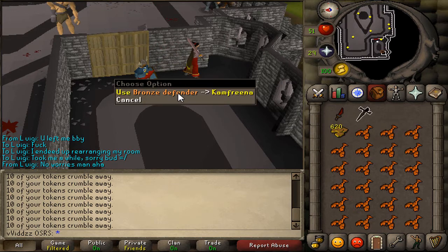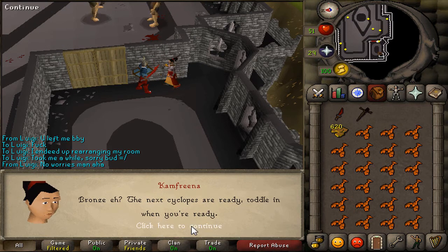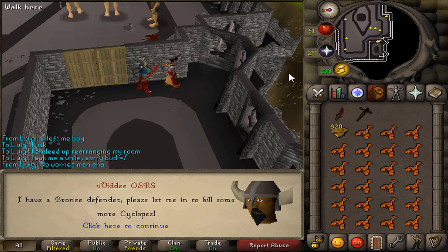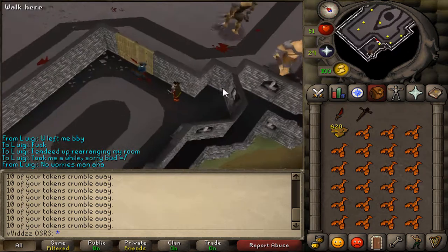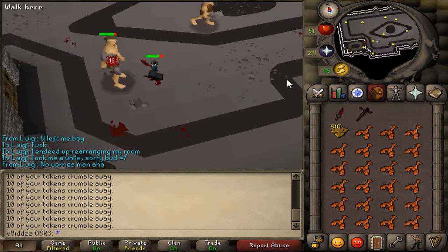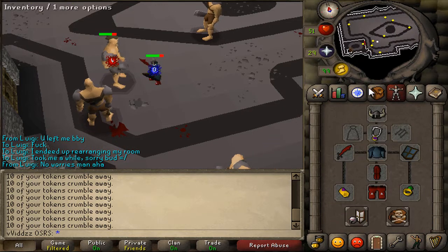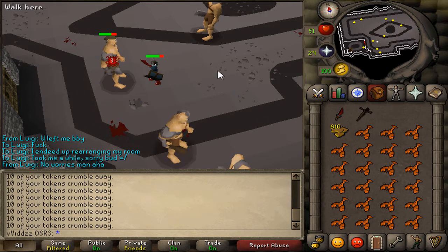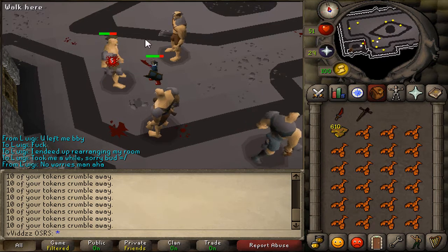I finally got myself the Bronze Defender. Now I'm going to try and use it on her, and I believe she will allow me to kill Iron Defenders, which should be nice. Let's see how long it takes to get the Iron Defender. Hopefully it doesn't take another 1,430 tokens — I think that was just really unlucky. At this stage I'm just going to be using my Rune Kite Shield rather than the Bronze Defender, because it's got more defense bonus, but hopefully I'll be back very shortly when I get the Iron Defender.